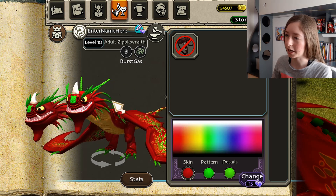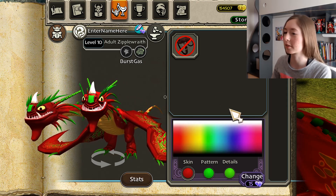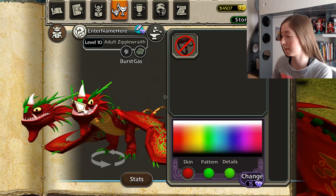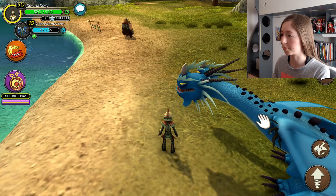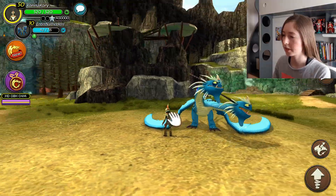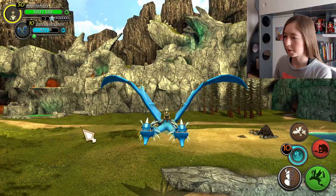Next we have the hybrid dragon, which is the Zipporat. This dragon really split the fandom — it seems like people either really like it or really don't. I really do like it. I just wish the nose wasn't like this, though some people said they really do like the nose. I'll put on the event skin to see how it looks — oh my god, it's so bright in the wilderness! That skin actually looks very pretty, even though I still like the colors I chose. I'll leave a link for the full video in the description. I hope you enjoyed this video, and bye!